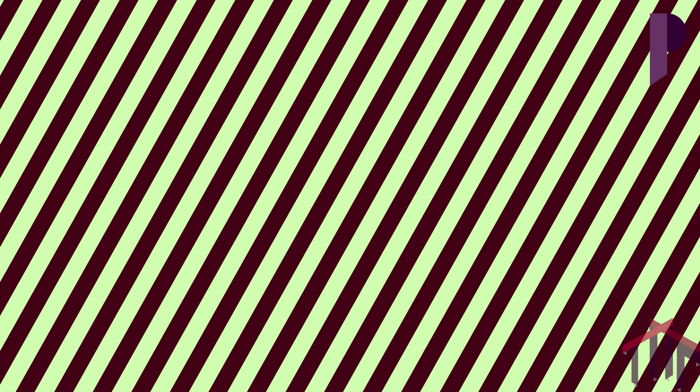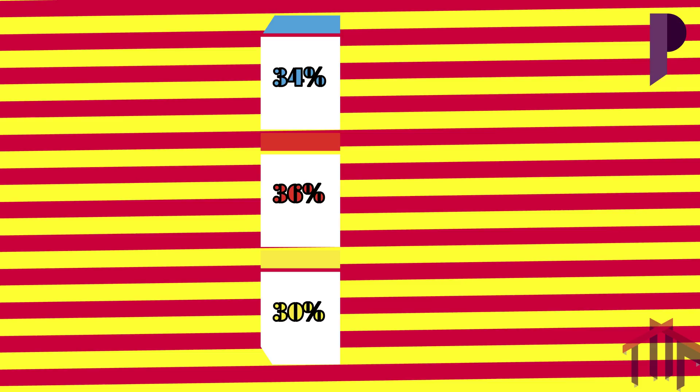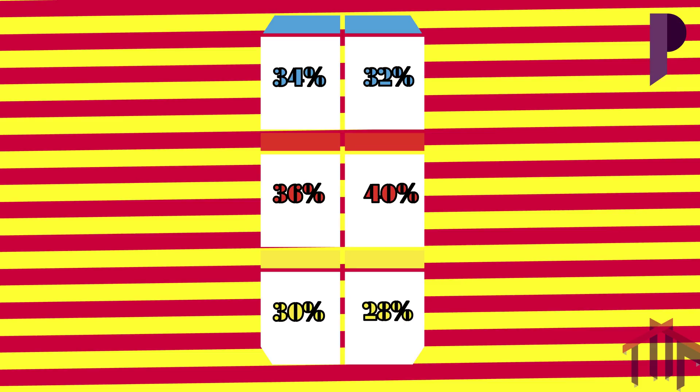Red therefore has 2 additional seats, blue has 3 additional seats, and yellow has 5 additional seats. So in parliament, red has around 10 seats, yellow has 7 seats, and blue has 8 seats. This is the percentages in votes and this is the percentages in seats — as you can see, the largest difference is 4%, which is not that much, whereas the other two are only 2% each, which is tiny, and that is fantastic.